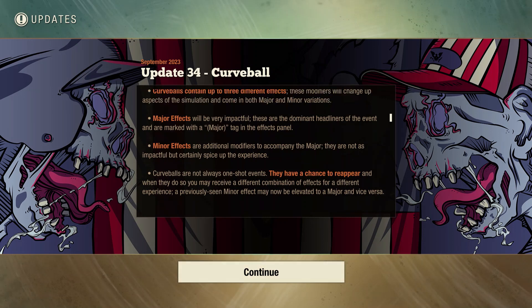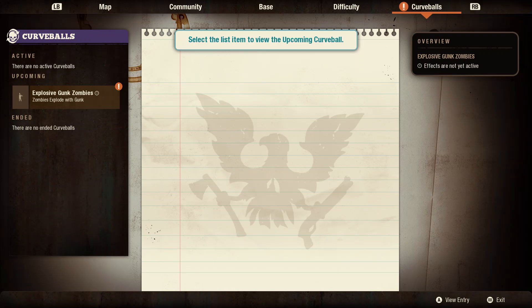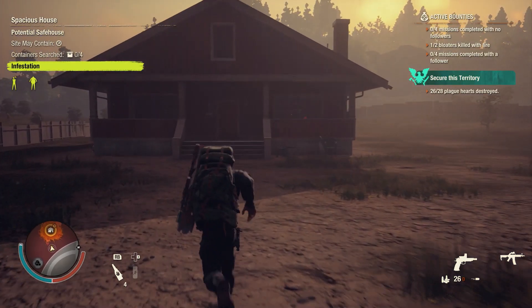What is good everybody? Update 34 is here — it's the curveball update. You'll notice a new curveball tab on your menu. These are random events that will keep the game spicy.